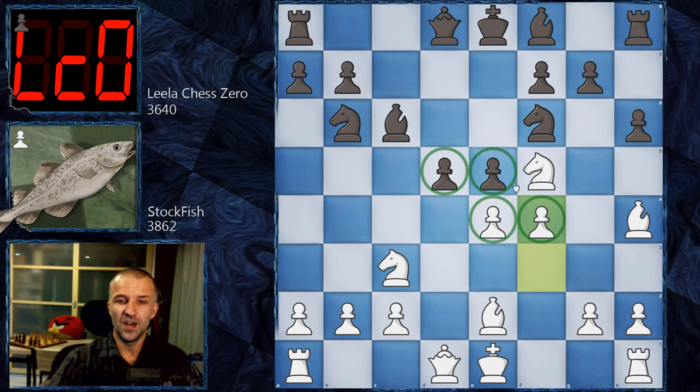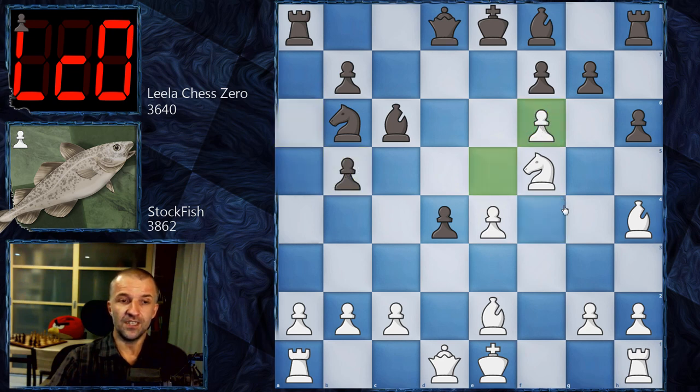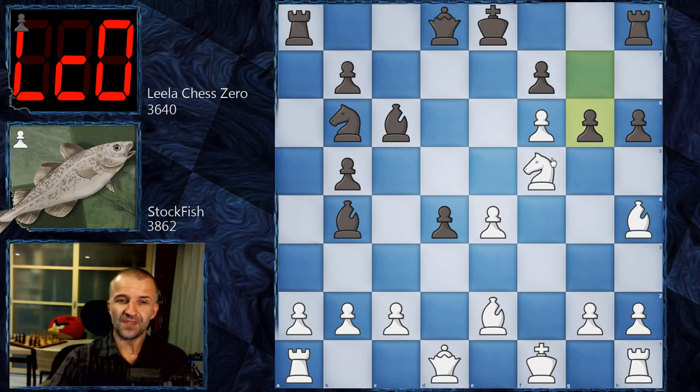Stockfish goes for something much sharper: f4. Look at this center — something has to be done. LilaChess Zero goes for d4, the knight is under attack, and we have Nb5. Then a6 kicking the knight — it doesn't have great squares, but keep in mind the e5 pawn has no protection. Stockfish plays f×e5, then a×b5, ×f6, and now Bb4. The d4 pawn controls c3, so c3 would be very bad — that's why we have Kf1.